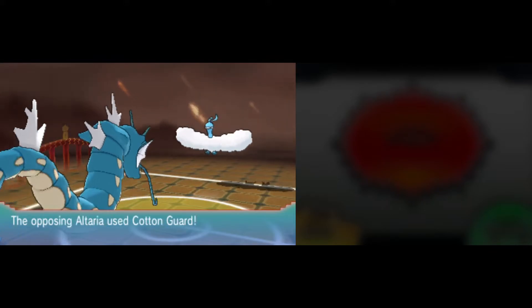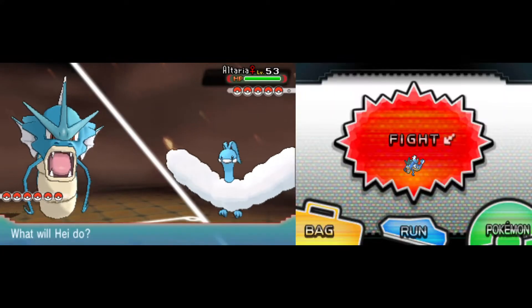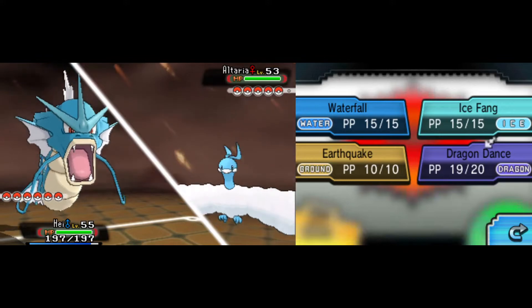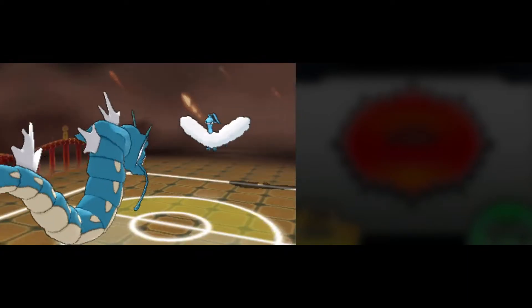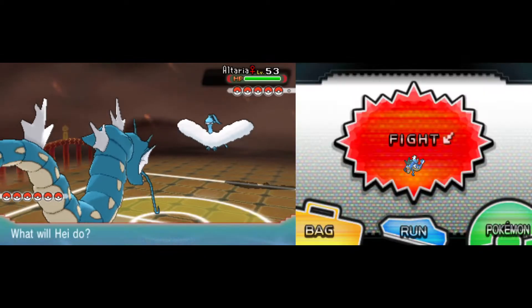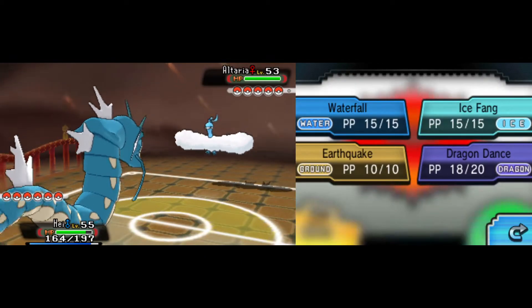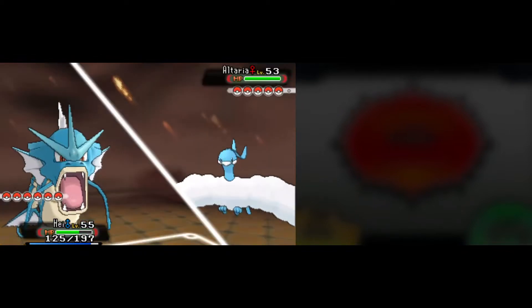We're going to get that first Dragon Dance down and see what Altaria does. Altaria responds with Cotton Guard, which is going to double its defense. But I don't think that's going to really change our game plan here. We're going to get two Dragon Dances — we are plus two attack, plus two speed. She is plus two defense and gets a Dragon Pulse, which is going to do STAB damage, but it's just not enough. We're going to push the envelope a bit more and get three Dragon Dances. I don't want to drop too low in case the Kingdra, Flygon, or especially the Salamence get an open window.